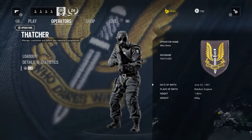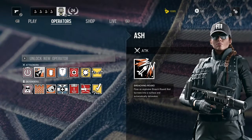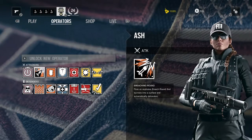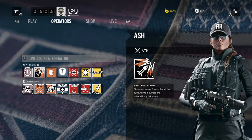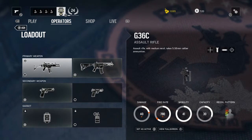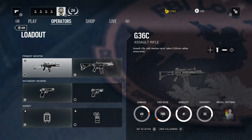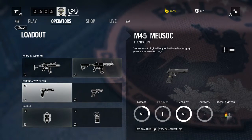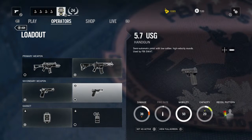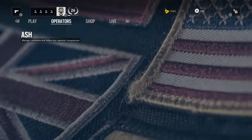The second attacker is Ash. She has a breaching round — a little grenade launcher that she shoots into a surface, which burrows in and automatically detonates. Her loadout is a G36C assault rifle and an R4C assault rifle, the FBI SWAT standard issue in 5.56 millimeter caliber. Secondary weapons are the M45 Musonic or the 1911, and a 5.7 USG.